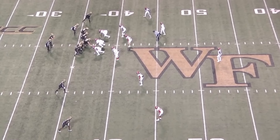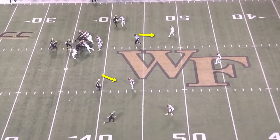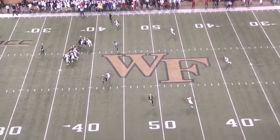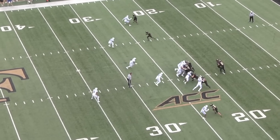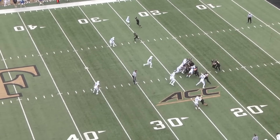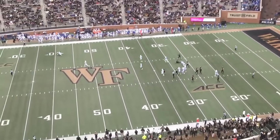Let's have some practice. Step 1: identify six box defenders. Step 2: identify two plus-ones. Step 3: read it post-snap — where should the ball go? The video walks through three example plays using these rules, reinforcing how to apply the three-step read process to predict the outcome of Wake Forest's slow mesh RPO in real game situations.